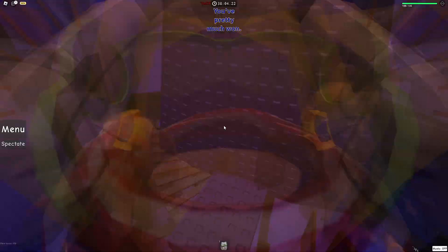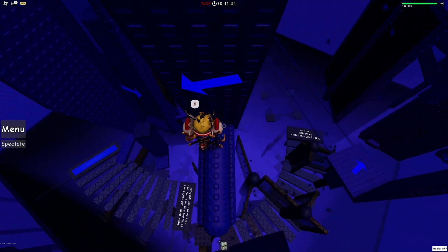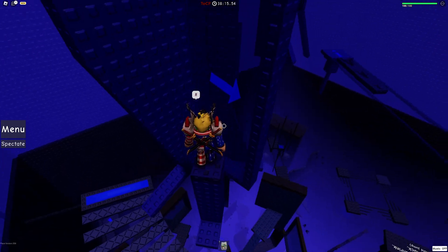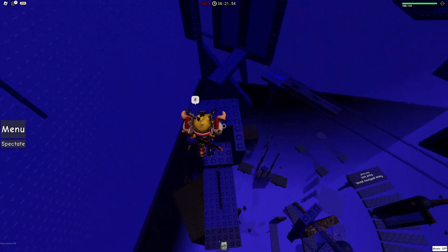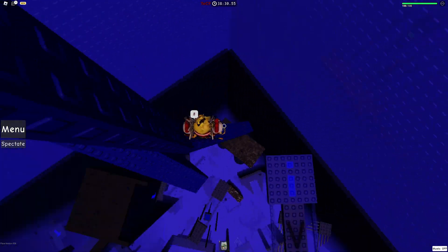Purple. You've pretty much won. What? Really? No way. There's a net here. Good luck. Nice. Dude, that's what we like to see, baby. So this is a certified W in the chat. Unless my Wi-Fi goes out or my PC shuts off or some unfortunate event takes place, we're good. We are Gucci. I got to time that pretty good.